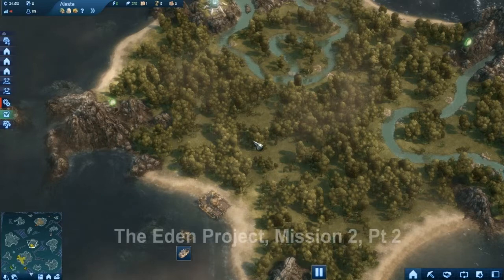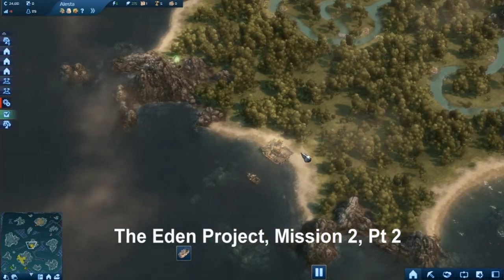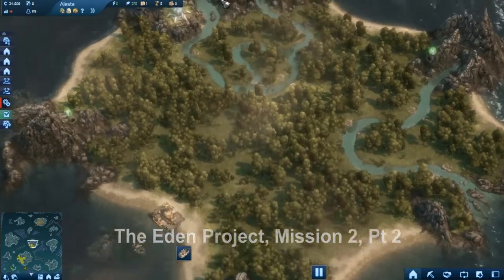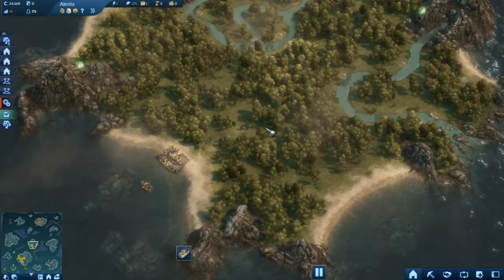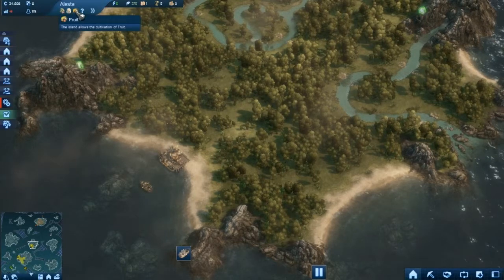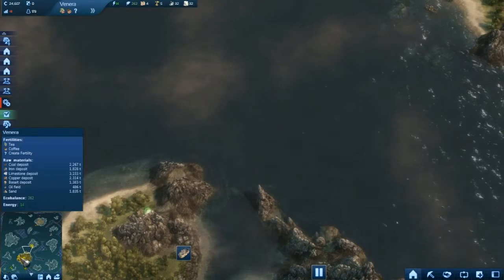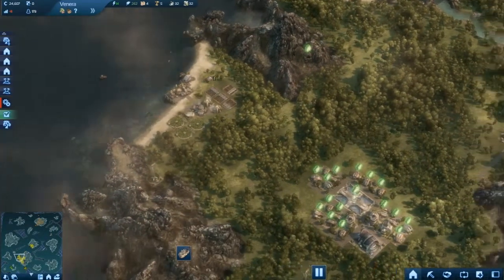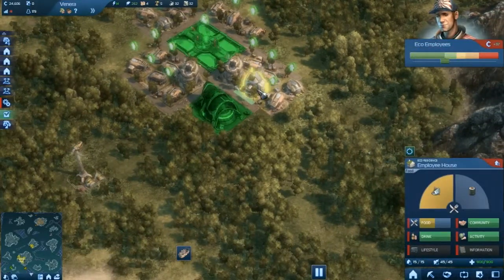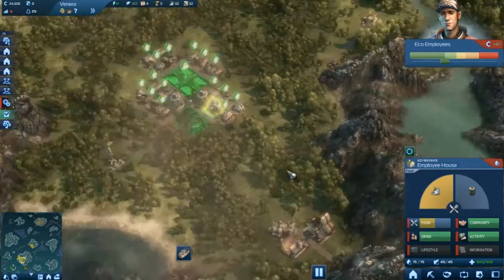Welcome back to Anno 2070 and our continuing mission to get the Eden Project going and get these formers repaired. We had just settled this island because of its ability to grow rice and veggies. We had settled it because we were needing materials down here. Let's go down here and take a look — they were going to need health food, and health food is going to be rice.